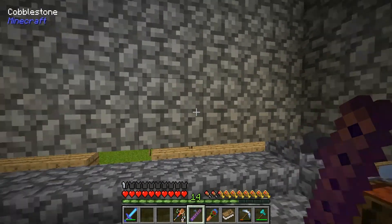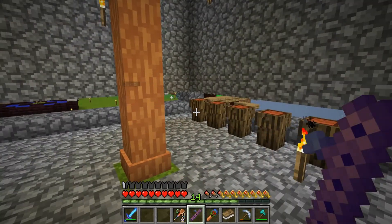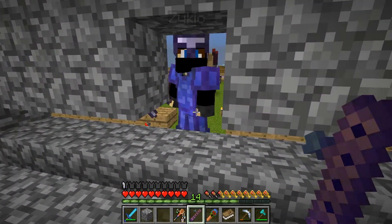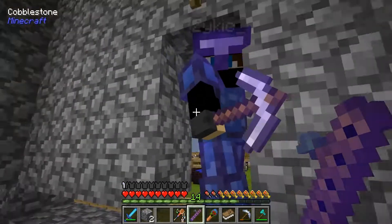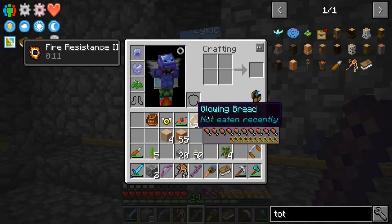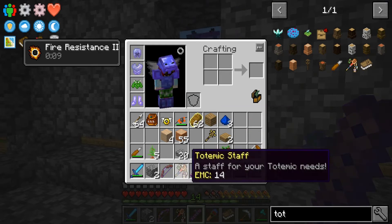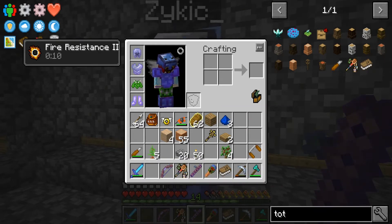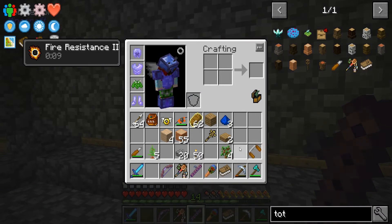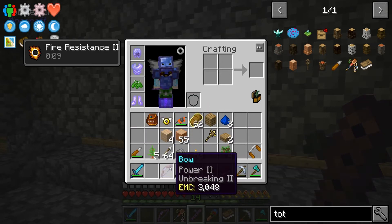Did you know the enchantment table makes noise when you use it? Really? I didn't know that — it's very faint but I heard it. I'm gonna break in real quick. I can get more than just one arrow. Here, you can have pants back. Here's cobble. I have the jingle dress so I can't wear pants. And arrows — yes, we got arrows.